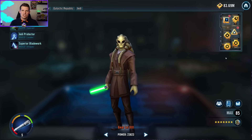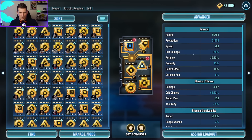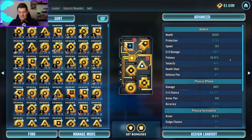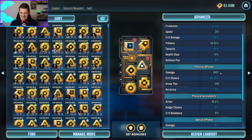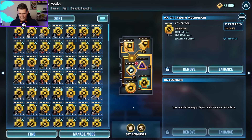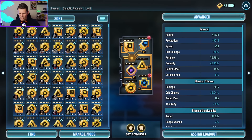Kit Fisto, Grandmaster Yoda, and Qui-Gon all want pretty much identical modding — as much offense as possible. We are dealing true damage, which removes defense and crit damage as factors, so raw offense is what we want. We don't care much about crit chance or crit damage. On Kit Fisto: offense set, three offensive primaries, offensive secondaries. His physical offense is currently at 8,697. Grandmaster Yoda: same setup, offense everything — special damage at around 13,000.